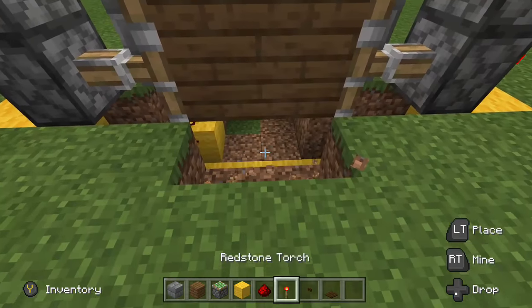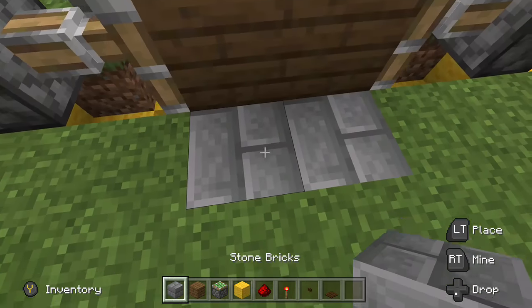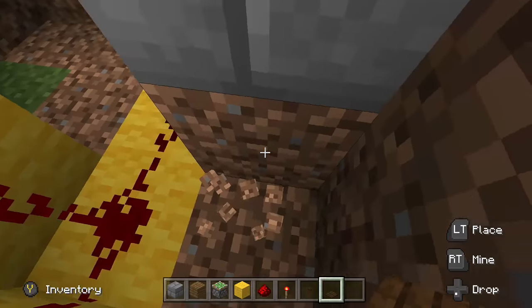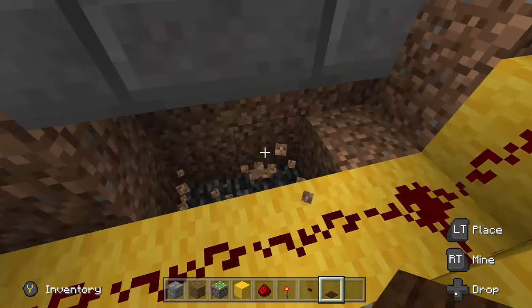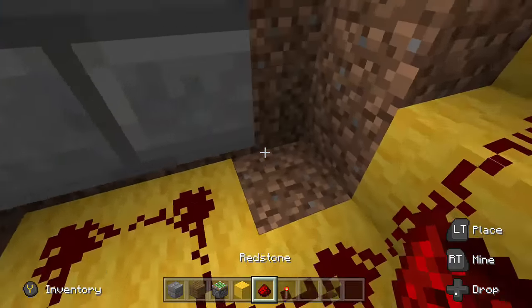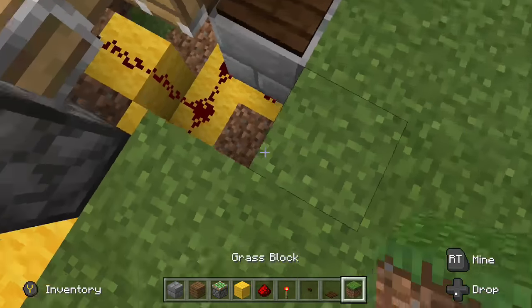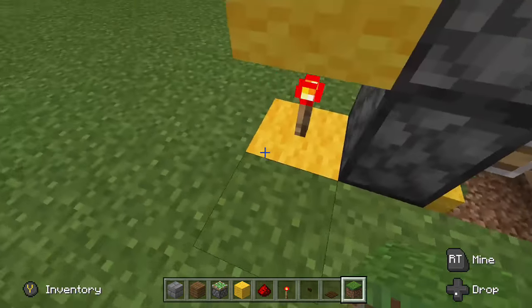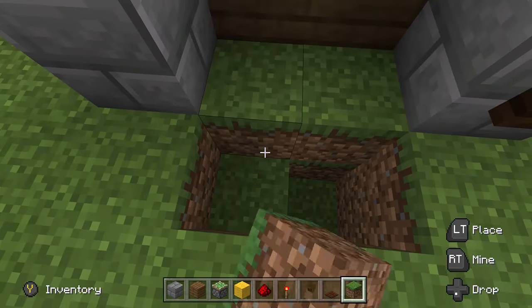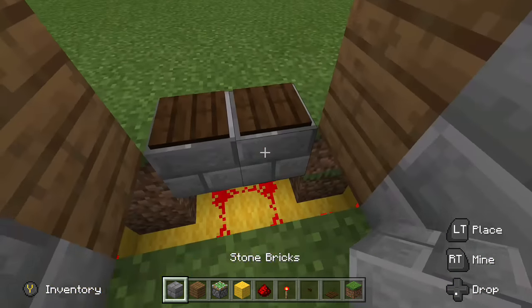Next, we're going to add our pressure plates right here — that's where we're going to put them. Then we're going to go down here and connect these up to our circuit. Just put a couple pieces of redstone dust there. Now we'll fill all this back in, and there we go.